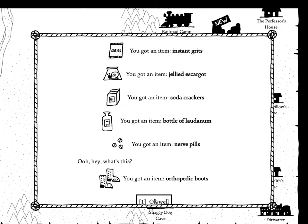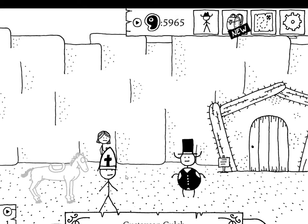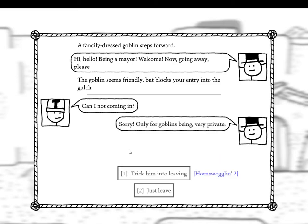Let's go back to Gustavson Gulch. Oh look, it's a goblin — a fancily dressed goblin steps forward. 'Hi hello, being a mare, welcome. Now going away please.' The goblin seems friendly but blocks your entry into the gulch. Let's talk to the goblin. 'Can I—' 'Not coming in, sorry. Only for goblins, being very private.'